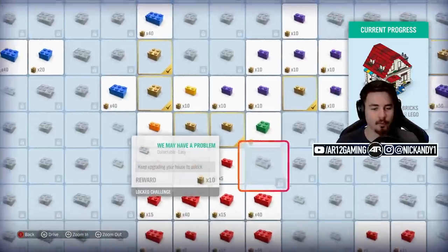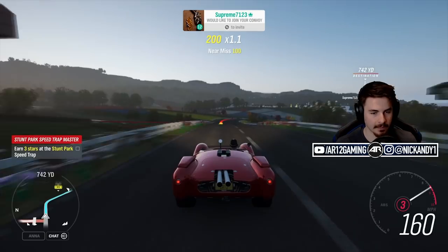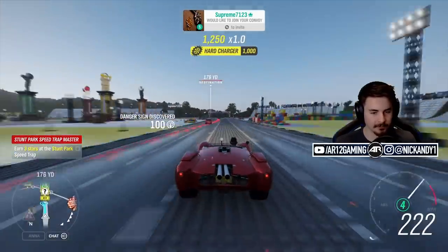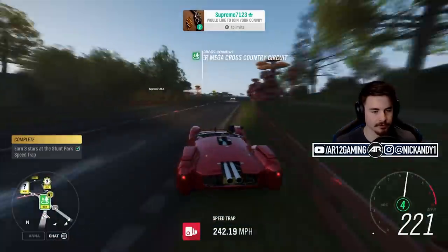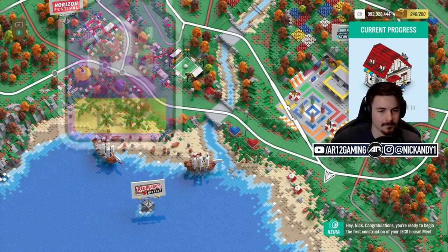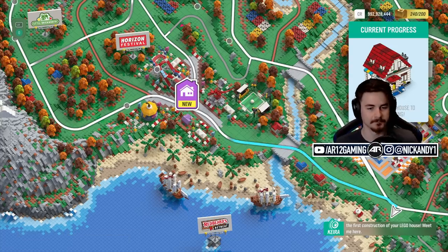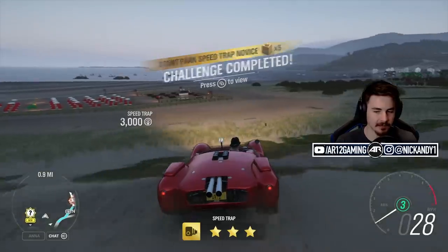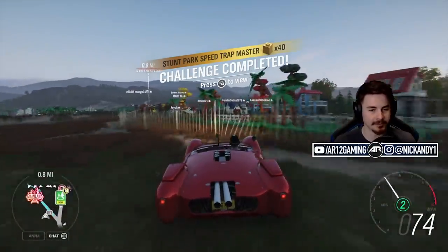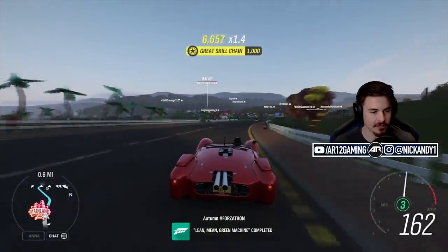So how far are we away now? We are 20 bricks away. If I get three stars at the Stunt Park Speed Trap, I can do that. Slow down for the corner — full beans Shelby — and through the Speed Trap: 242 miles per hour. First time through it — we get one star. Congratulations, you're ready to begin the first construction of your LEGO house. We get five bricks for one star, 15 for two stars, and 40 bricks for three stars. That's a really easy way to get bricks — just bang out the PR stunts, takes no time at all.